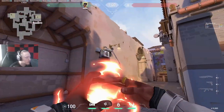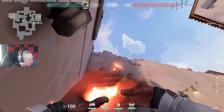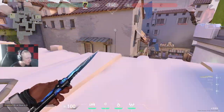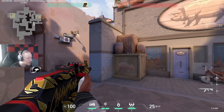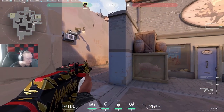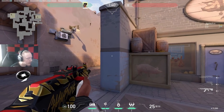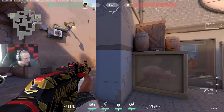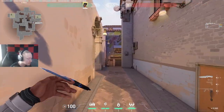Moving on to attack — we'll do A first. I have a molly for A tree. Go into this corner, aim at this little part of the brick, then go down to the bottom of the brick below it, and jump throw. This will fully block off A tree — it gets both corners, stopping people from that area. You generally want to flash this as well. If you have other flashes on the team, they're probably more versatile than yours, so using yours here isn't a big detriment. If you're the only flash player, find an alternative like Fade prowler or Sky bird flash.